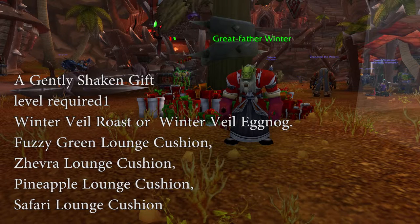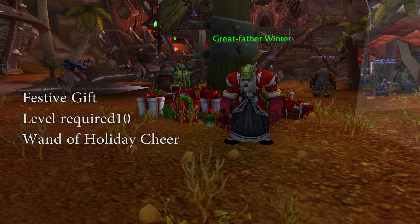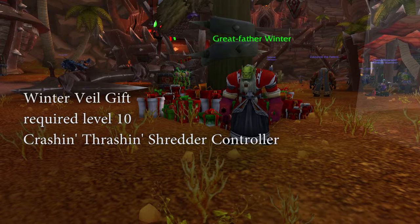You will also be able to get the Carefully Wrapped Present, which will contain a Wintervale Cookie and one of three cosmetic transmog Warm Woolly Socks that come in red, blue, and green. At level 10, you will be able to pick up the Festive Gift, which will contain the Wand of Holiday Cheer. Also at level 10, you can pick up the Wintervale Gift, which will contain the Crashin' Trashin' Shredder Controller — the new toy for this year.